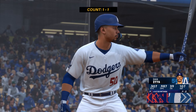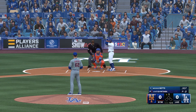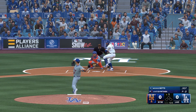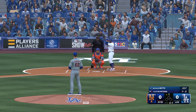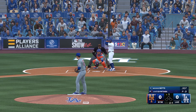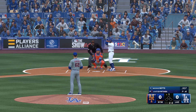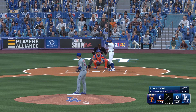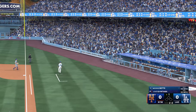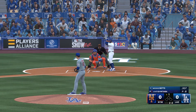Now Mookie Betts. Betts can claim something not many players can — he's won the World Series playing in the National League and the American League. Swing and a miss as he was out front. This guy's got such a good sinker — as a hitter, you've got to look up in the zone. If you look down, you're going to be chasing stuff in the dirt. It remains 2-2.